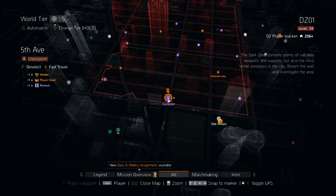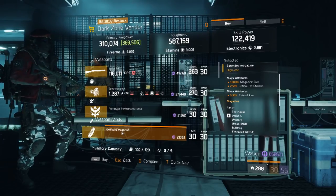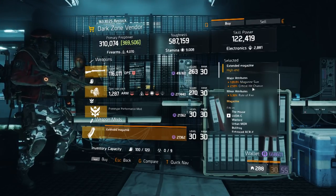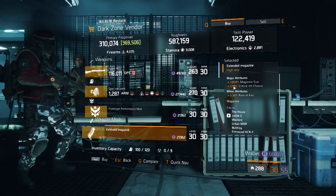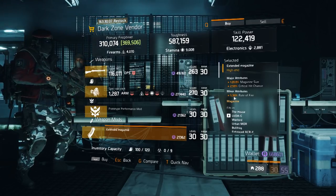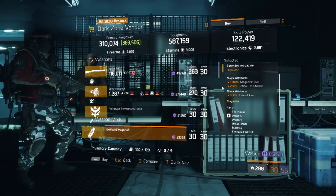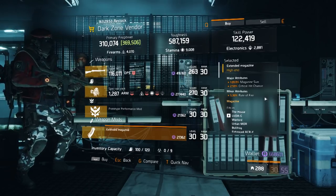Now we're getting into the Dark Zone areas. The first one is at the 5th Avenue Dark Zone checkpoint. The Dark Zone vendor is selling an Extended Magazine — it's decent and pretty nice. It has 120 magazine size, 2.5% critical chance, and 5.3% rate of fire. My biggest concern is the critical chance, but it's only 0.5% off the max of three. This is basically the magazine type we use most in this game — magazine size, critical chance, and rate of fire — so don't miss it if you need one.